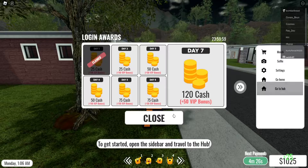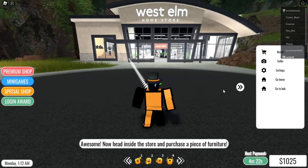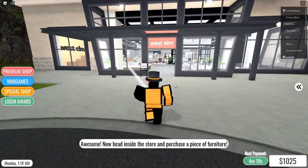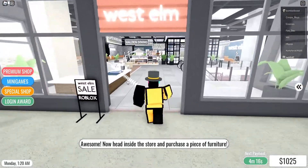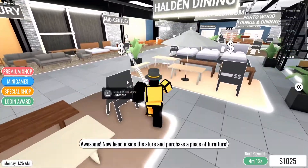Starting out, when you first join the game you'll get a badge which is the beanie. Just joining the game gives you one free prize, so that's one benefit — one free item when you run the game.